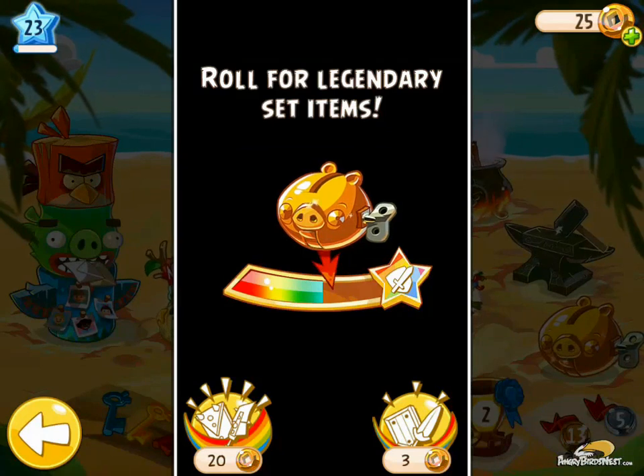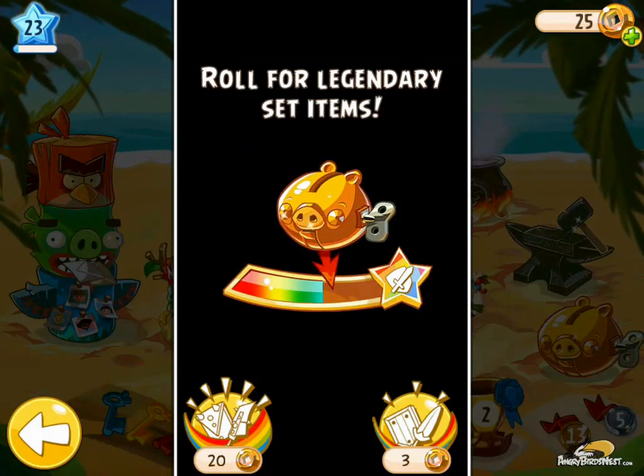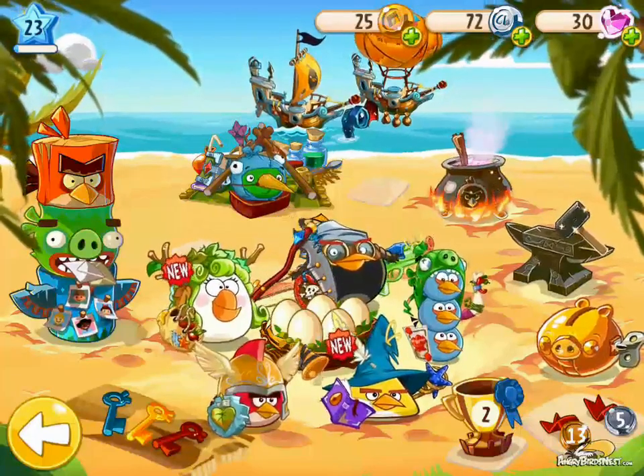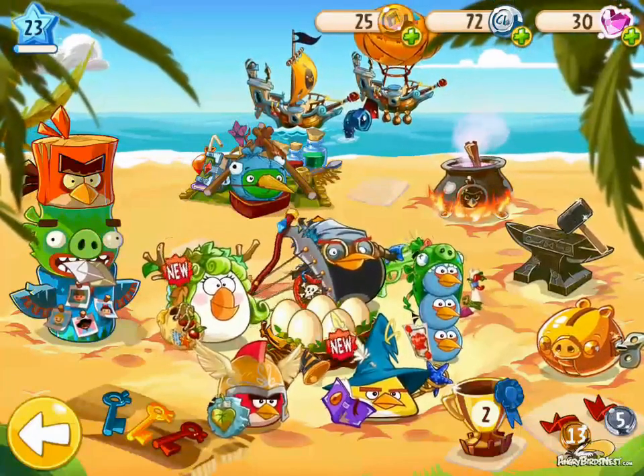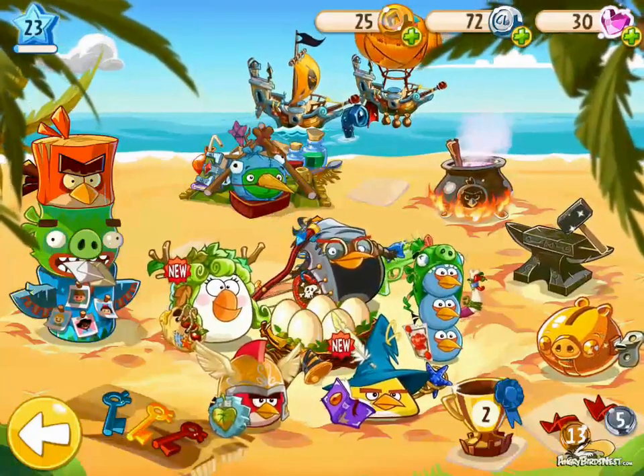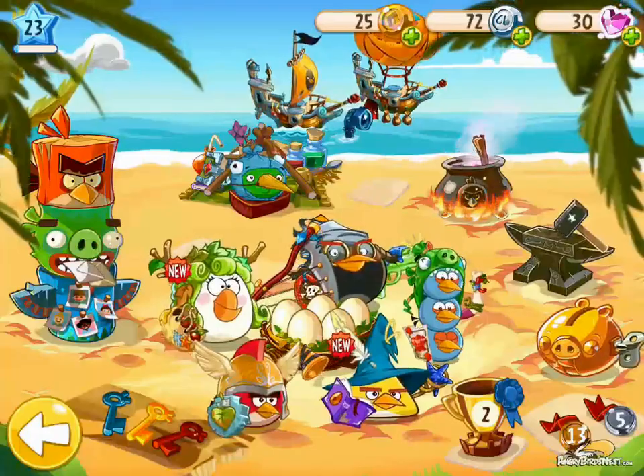And maybe get some new items, especially if you're just starting out. So that's pretty much it, guys. That is the golden pig machine and the rainbow bar, which when I first started were very confusing to me. Hopefully this helps you guys out in some small way. Signing off now, bye-bye.